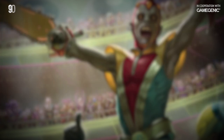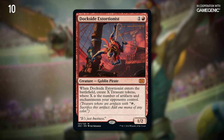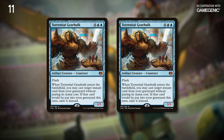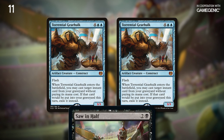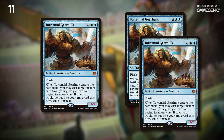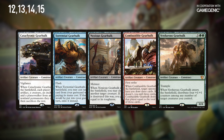No Saw in Half list is complete without the obvious, so I'm contractually obligated to mention Dockside Extortionist here — there's no real clever interaction or rules loophole, just a ton of mana. Now, let's talk about Torrential Gearhulk. Sawing this bad boy in half creates a pair of 3/3 Torrential Gearhulks, and when they enter, they'll allow you to cast one thing each from your graveyard without paying their mana costs — like, and I'm just spitballing here, the Saw in Half that you just cast. If you cast it again, you can saw one of the token copies in half getting a pair of 2/2 Gearhulks. The Gearhulk trigger that allowed you to recast Saw in Half will end up exiling it, so you can't keep going, but in total you'll be able to cast three more instants and sorceries from your graveyard for free. This entire cycle of Gearhulks is going to make a huge splash, so I highly recommend the entire cycle if you're looking for something good.